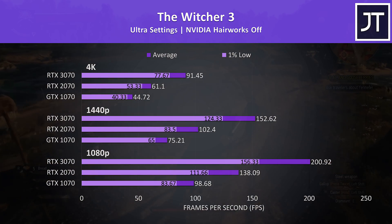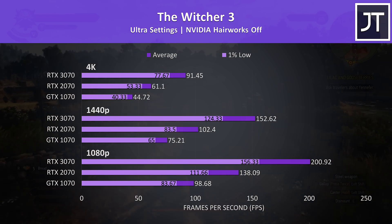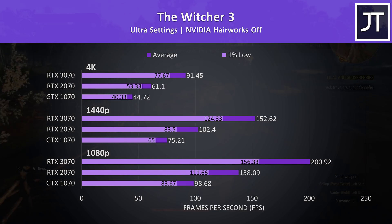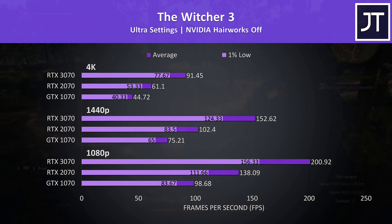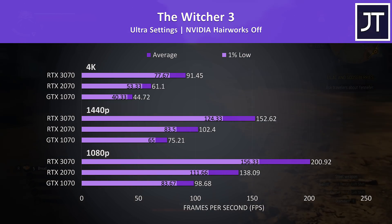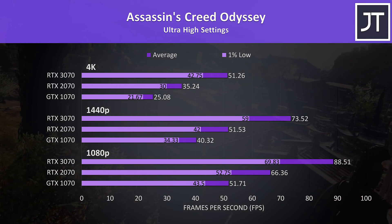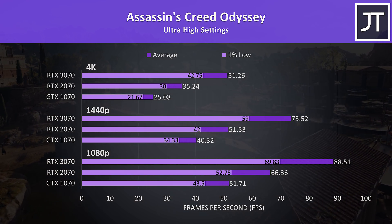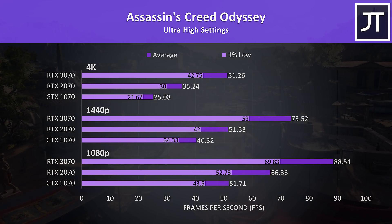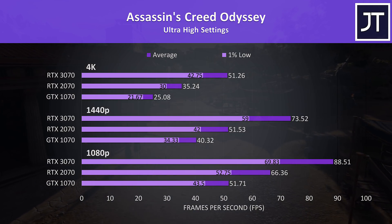The Witcher 3 had one of the smallest differences out of all 11 games tested. The 1070 was still offering a playable experience at 1440p with ultra settings, while the 2070 was needed at 4K to pass the 60 FPS mark. Like most other games, the gap between the 3070 and 2070 is larger than the gap between the 1070 and 2070. Assassin's Creed Odyssey had the smallest difference between all three cards at all three resolutions, though even the 1% lows from the 3070 beat the average FPS from the 2070, and the same pattern holds comparing the 2070 to the 1070.